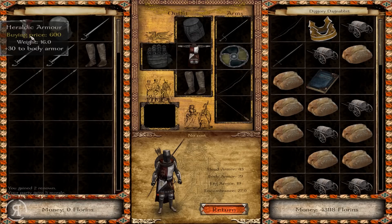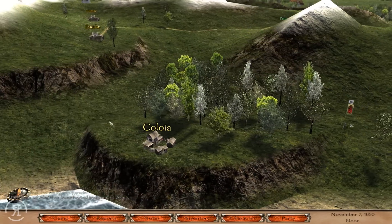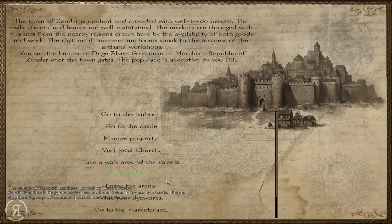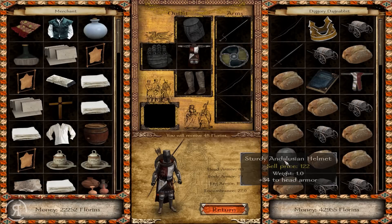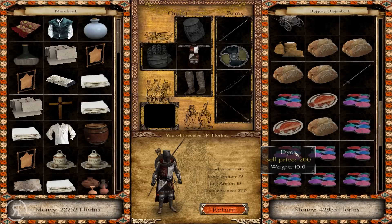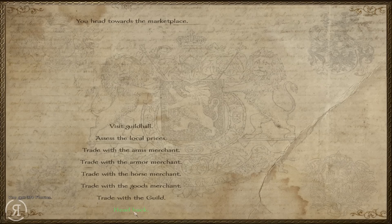We didn't come across anyone else on our travels, weirdly enough. We are now going into Zendar, and there is our ship awaiting us. I'm going to have to go into the dye works and give them the dyes. There is the balanced rapier that I bought, and we're going to sell the rest of what we have here — not the Sword of Harlaus. The war bow might be for one of our companions, but they don't seem to have archery skills, so I'll just leave that.